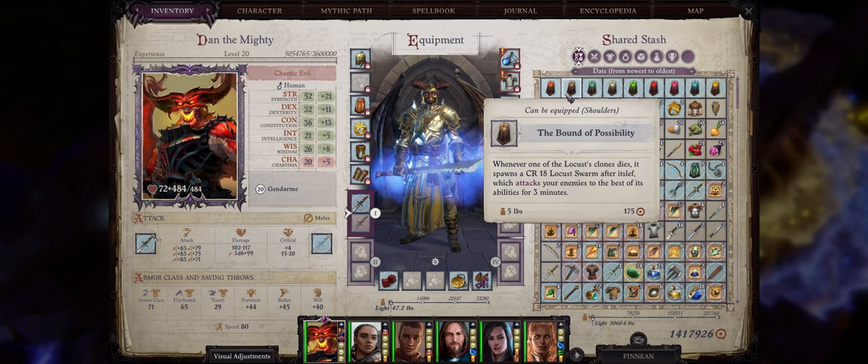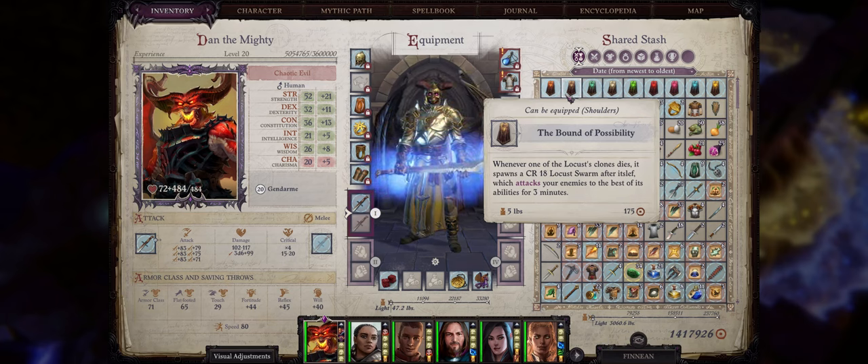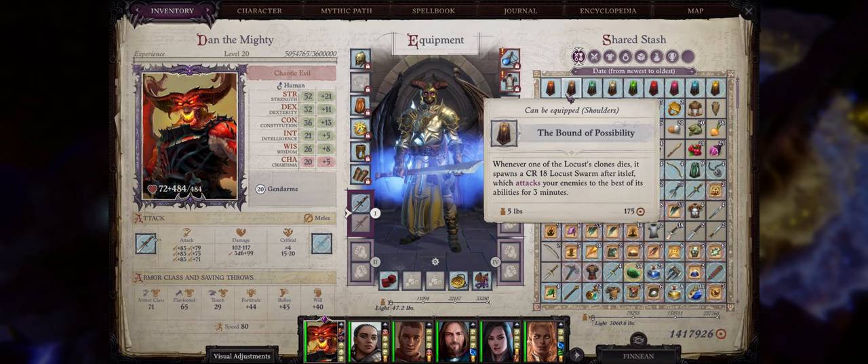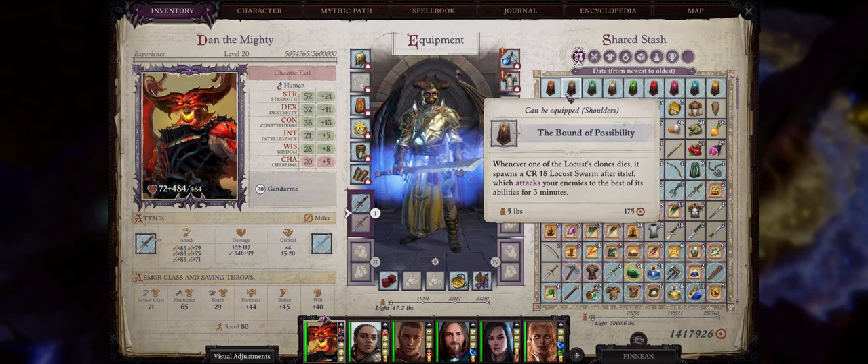We also have the Swarm Cloak. I'm not that experienced with the Swarm Path, but I do know they can create clones, and starting from patch 1.2 — which is in beta at the moment — they'll be able to do it as soon as they enter the Swarm Path at Mythic Rank 8 at the start of Chapter 5. Whenever one of your clones dies, you spawn a Challenge Rating 18 Locust Swarm which attacks the enemies for you. I haven't really tested this yet, so I'm not sure how powerful it can be — but considering you can have 5 clones that differ in strength based on how powerful your character is, you might not find this all that useful either.